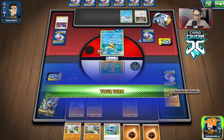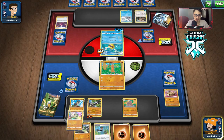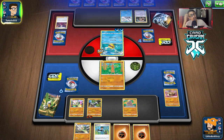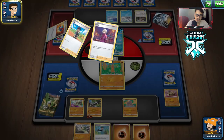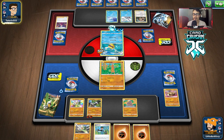We draw and put out Farfetch'd. I was going to do Bird Keeper and forgot — that's fine though. They could retreat Pelipper too. I don't know — this is going to be a hard game to win. Pelipper is a huge issue; if we deal with Pelipper, maybe we can try to make a comeback. But Kangaskhan is pretty bad for us too.